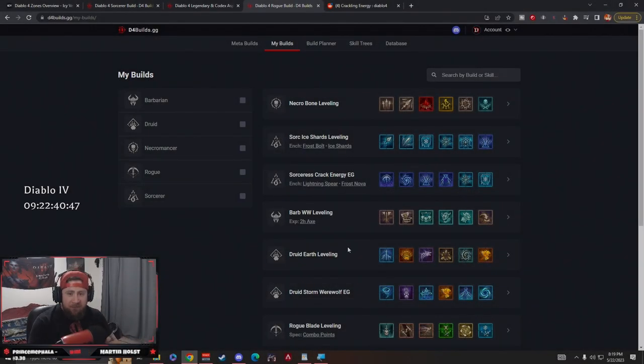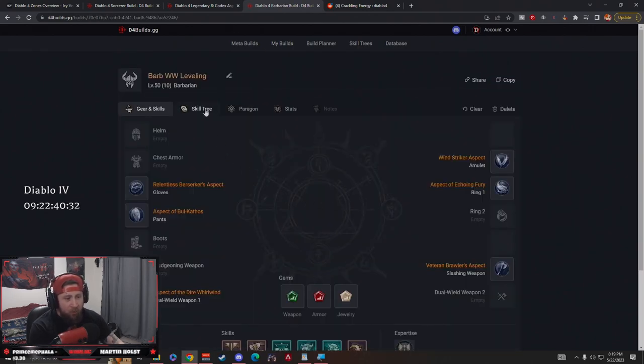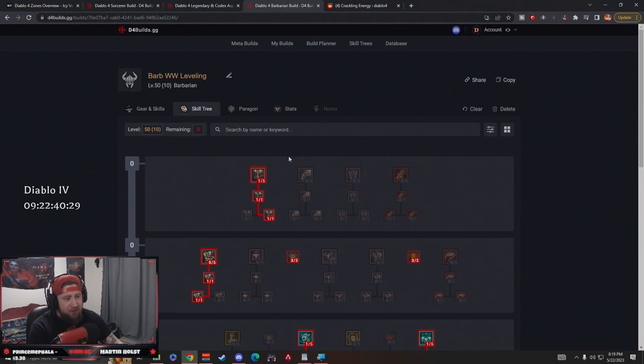What's up guys, welcome back to another leveling guide for Diablo 4. At the start of launch we have a bunch of leveling guides we're bringing to you before the release date of Diablo 4. Today we are going to be going over our Barb Whirlwind super speedy flash build. This leveling build is going to be pretty insane when you think about the wide scale of how much you're going to be berserking and your speed increase.